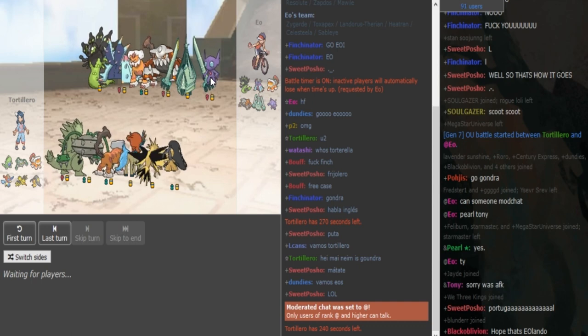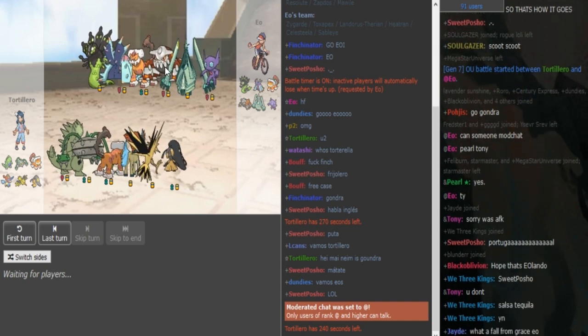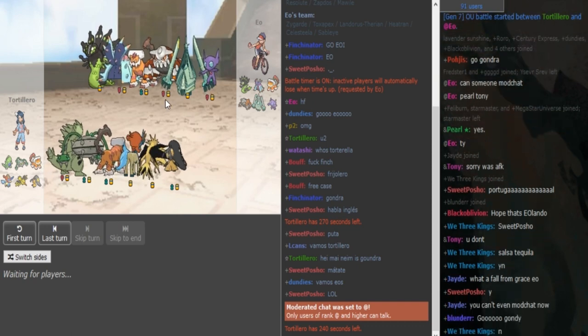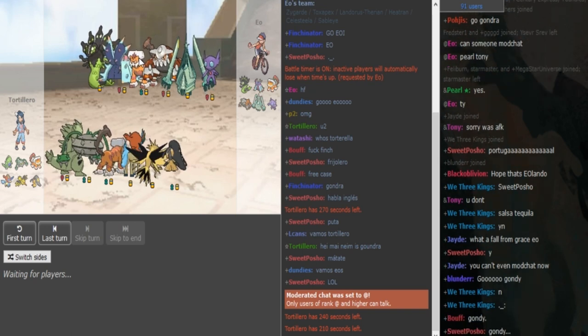Standard Defensive Specially Defensive Sableye, because you need that to switch into Magma Storm from Heatran. I'm not sure if one of those two could be potentially Scarf, but I'm thinking EO doesn't have a Scarfer. I'm thinking he's Defensive Lando — he has to be Defensive Lando with HP Ice because opposing Zygarde is a big threat to his team.